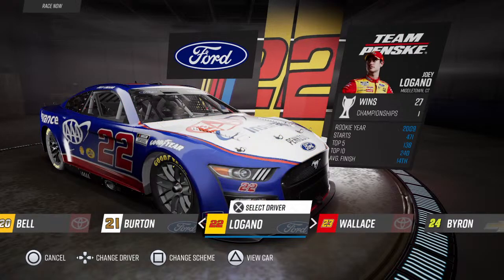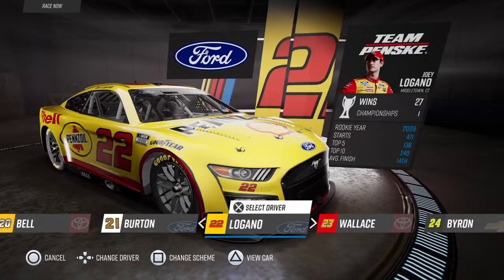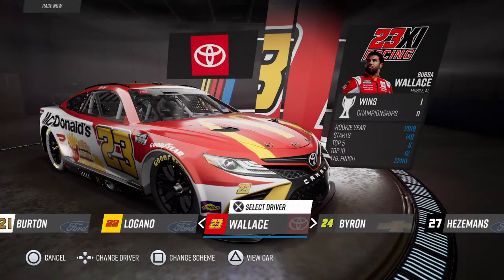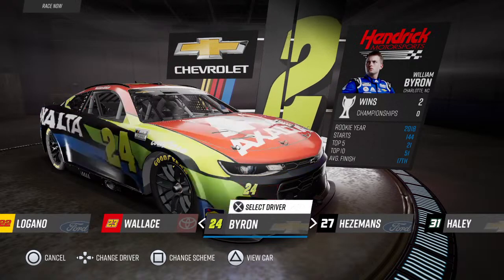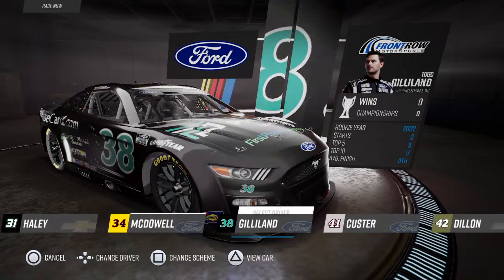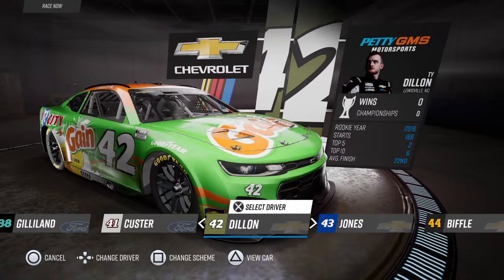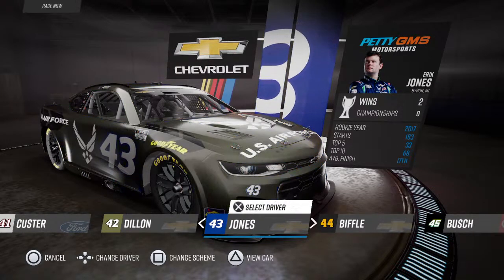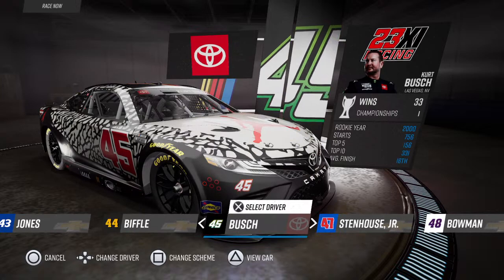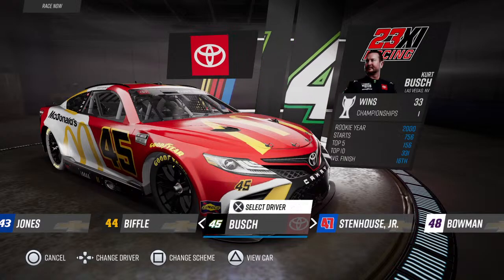I'm glad they put the Joey Logano Auto Trader scheme in — in case you didn't know, it's literally just this car but it says Auto Trader on the side. I didn't think they'd actually put some of these guys in here, like Boris Said. They have the Air Force car in here — I'm starting to gradually like this game even more. Stenhouse's got the Irish Spring car! They got the Kurt Busch/Michael Jordan winning scheme and the Pocono scheme.